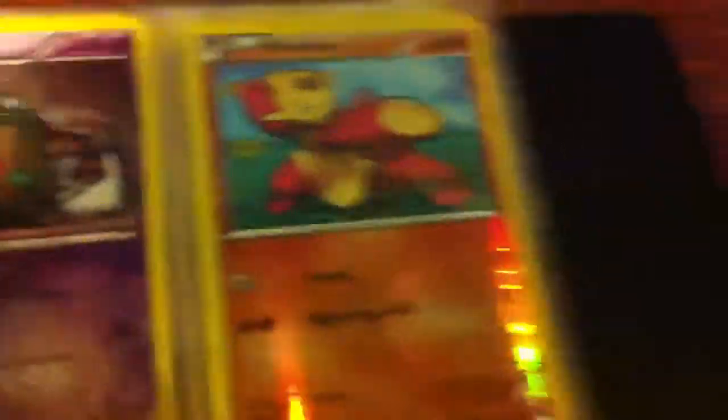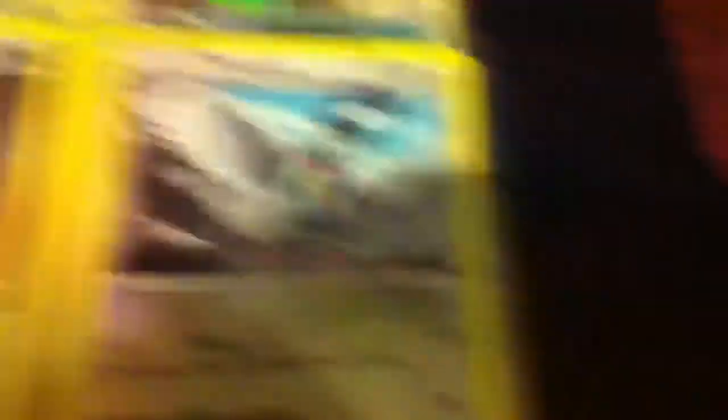From Noble Victories, we have Trubbish, Garbodor, Minccino, and Cover Fossil. From Emerging Powers, we have Gothita and Ferroseed, as well as Tranquil. From Undaunted, we have two Combees and an Eevee.